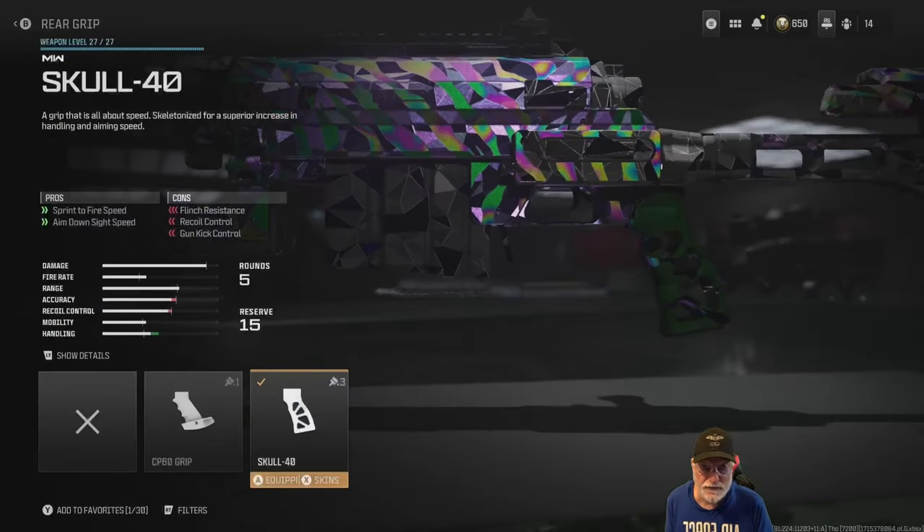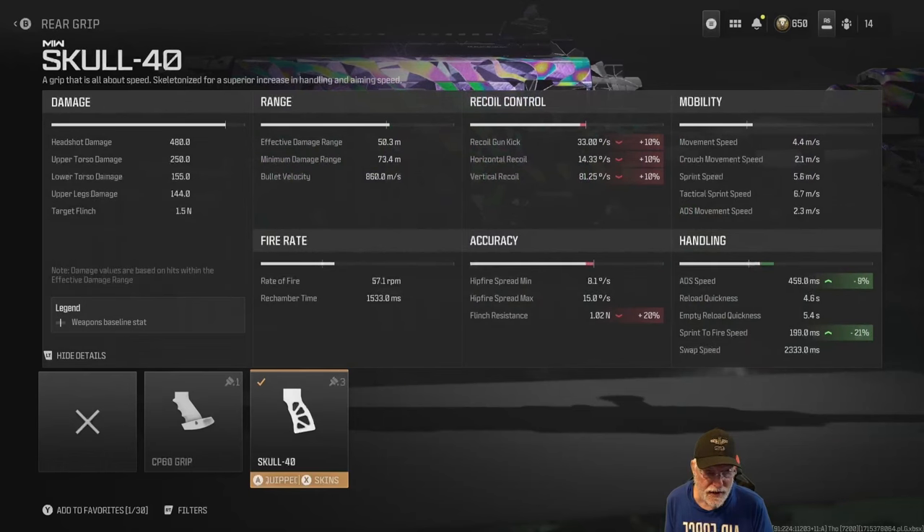The Skull 40 grip helps with ADS speed by almost 10 percent. It does hurt the gun kick, horizontal recoil, and vertical recoil, but if you're recoiling you missed your shot. Sprint to fire speed sees a 21 percent decrease with this attachment — that's a 199 millisecond sprint to fire speed, which is blistering for any weapon in the game.